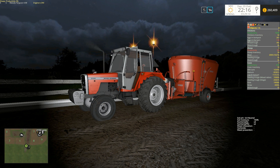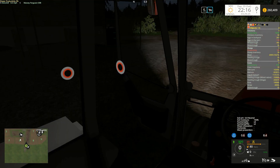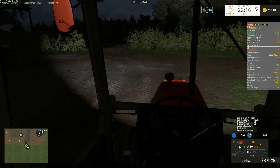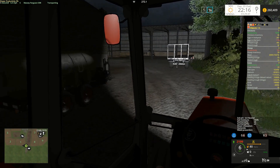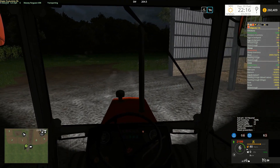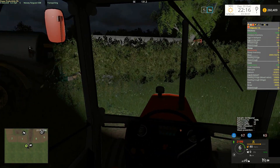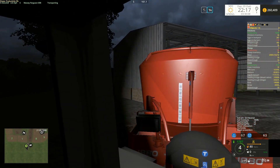Alright guys, welcome back for hopefully what is the last episode of Day 20. I've turned the stair off, we're going to be using the Massey. We have to drop this to start off with, grab the water and go on taking some water because they've not got any. And I have acquired a new bale spike that supposedly does what I was trying to do with the other one. We're going to find out. This trailer needs to live somewhere else - hopefully just outside the shed. It'd be nice to put a little lean-to outside of this shed.